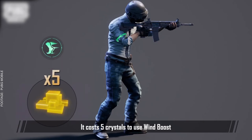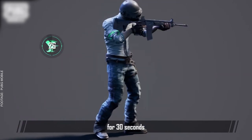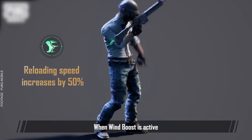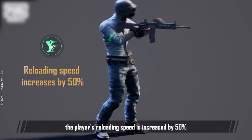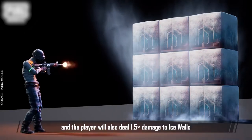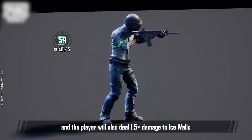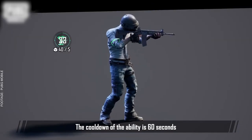It costs 5 crystals to use Wind Boost. The ability boosts the player's abilities for 30 seconds. When Wind Boost is active, the player's reloading speed is increased by 50%, movement speed is increased by 10%, and the player will also deal 1.5x damage to Ice Walls. The cooldown of the ability is 60 seconds.